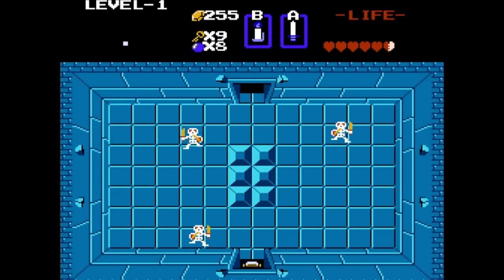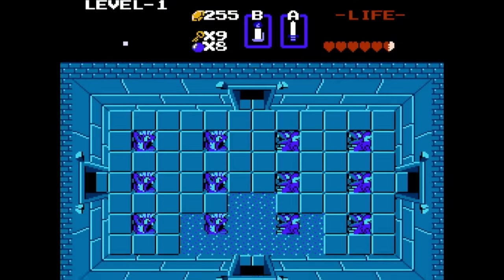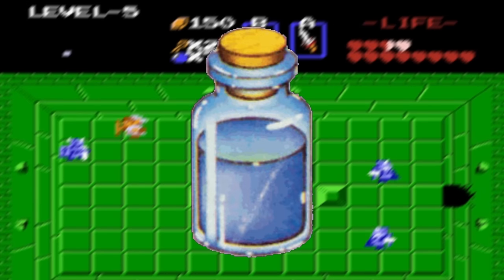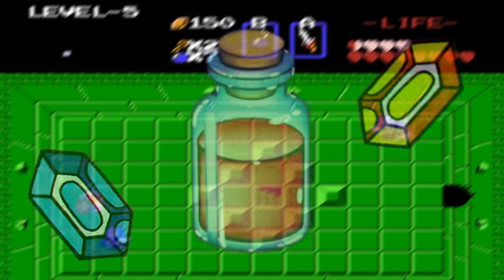There is a cosmetic effect where if Link swings his sword right before the animation of the screen flipping in a level, you can actually see him walking with the sword out in the fighting position. When you get a bottle filled with red potion, after one use it turns blue, signaling that you have one use left. If you fill the bottle up while it's blue, it will turn red again, saving you some rupees.